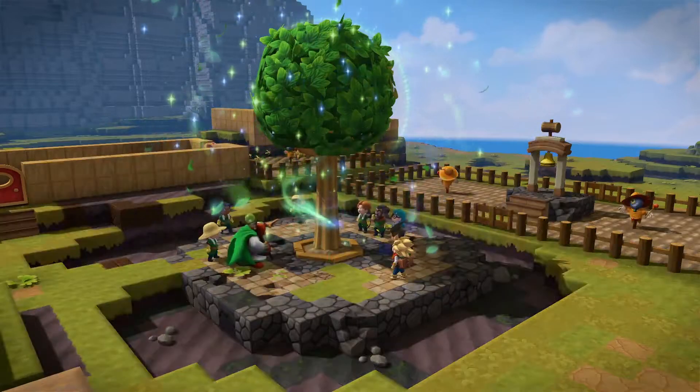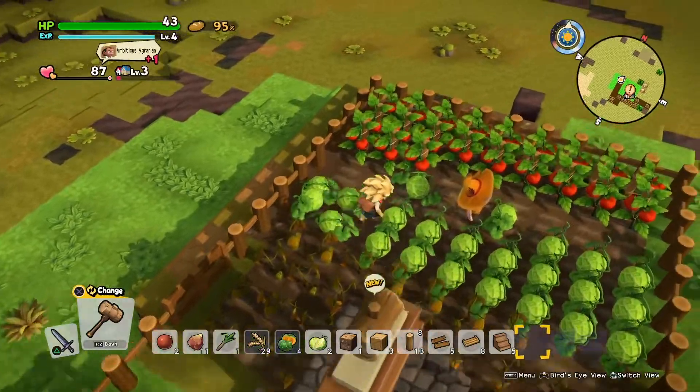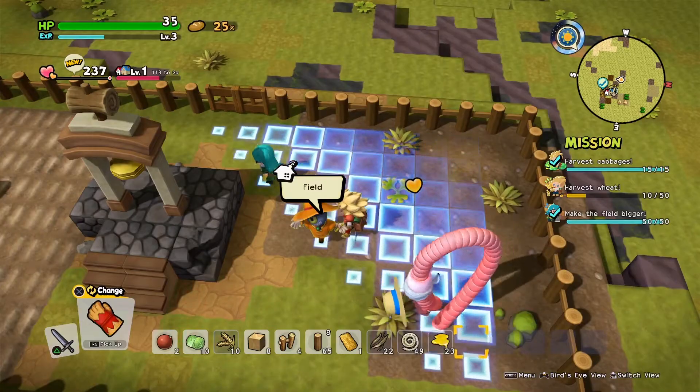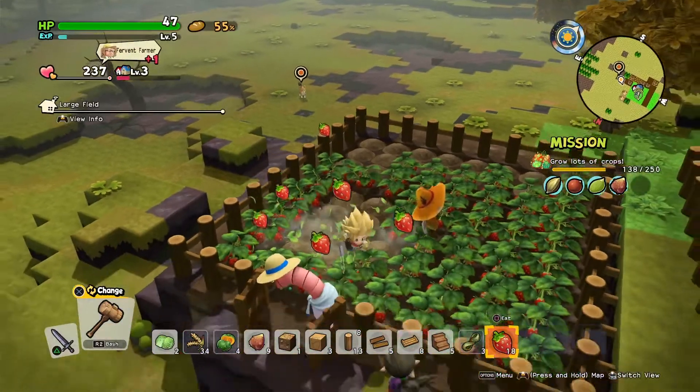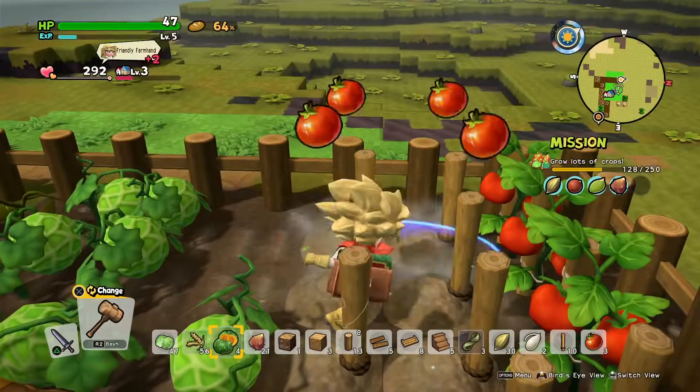Work together with your villagers to till soil, plant seeds, and raise a multitude of crops! Be sure to customise the way you build your fields to support the kind of crops you're growing! Harvest anything from the humble cabbage and wheat to tantalisingly tasty tomatoes!